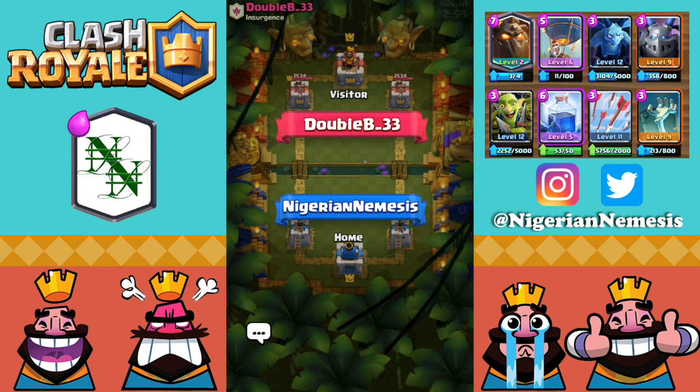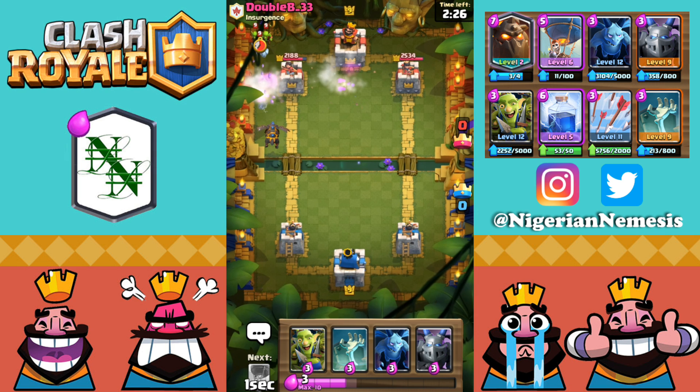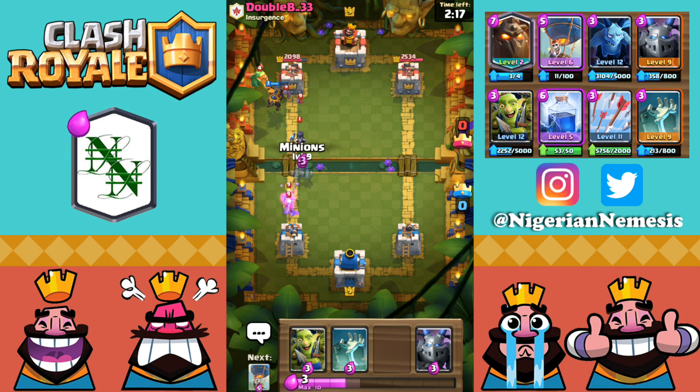Let's hop into one more battle and see if we can make it three and oh with this deck — up against Double B. We have a decent starting hand with the tombstone and mega minion on defense. He starts with his pump. This is where I wish I had my balloon — if someone pumps up and you're running lava hound balloon, just drop your lava hound, drop your balloon, and have arrows or lightning to counter. He played a mega minion so let's go for a lightning — taking down the tower, pump, and mega minion. He has night witch and pump, mega minion, baby dragon — I can bet 100% he is definitely running that golem deck.